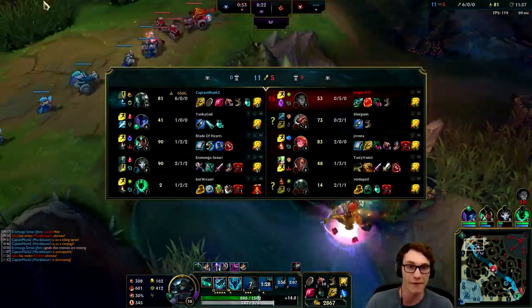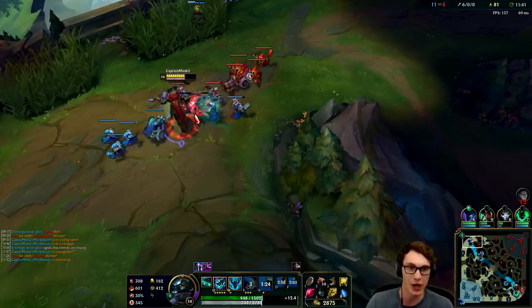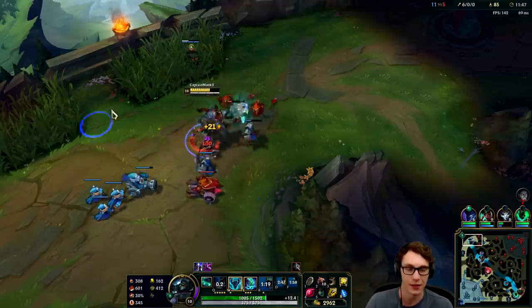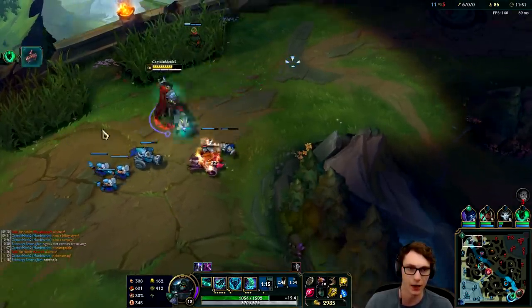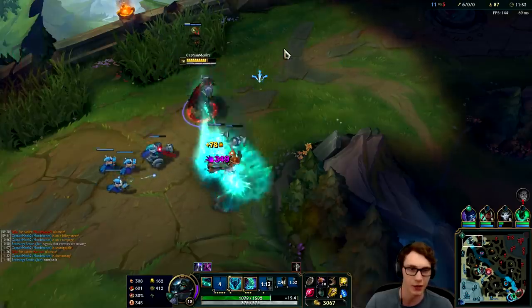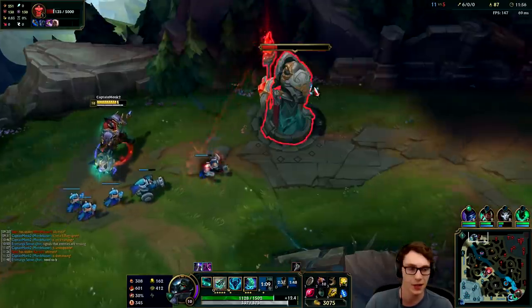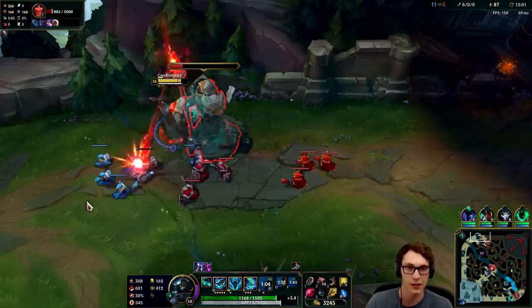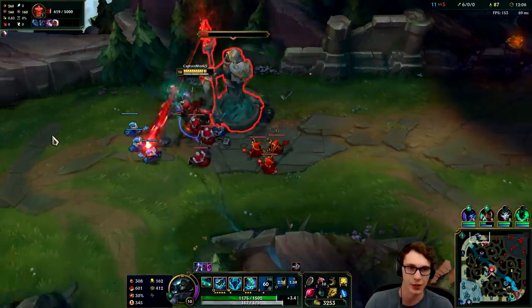Now we are one fed Mordekaiser. At 11 minutes having 300 damage on Conqueror is pretty big — that's because of how many fights we're able to force and stick in. The biggest problem with Conqueror is it's really good on fighters, but fighters often die early game. Mordekaiser can definitely be vulnerable pre-six — I've noticed that in matchups against Renekton, Darius, Aatrox, Irelia, Yasuo, anything that can get in your face. But once you hit level six you're pretty good to go because you just steal their stats and win the 1v1.